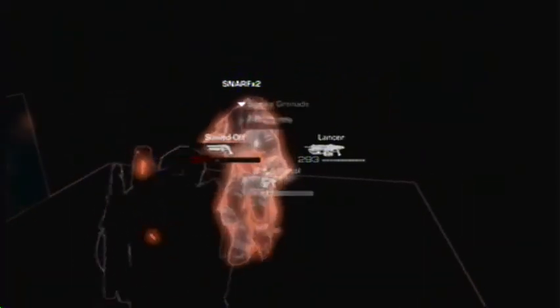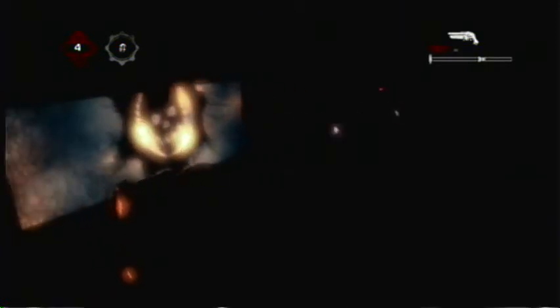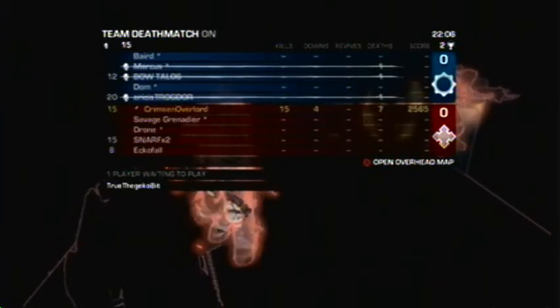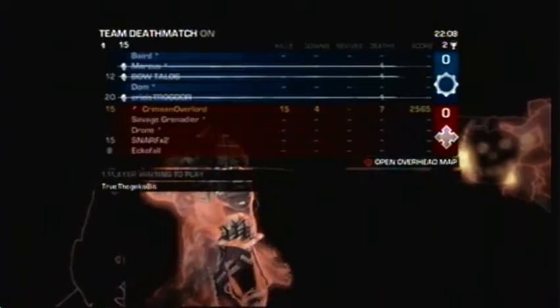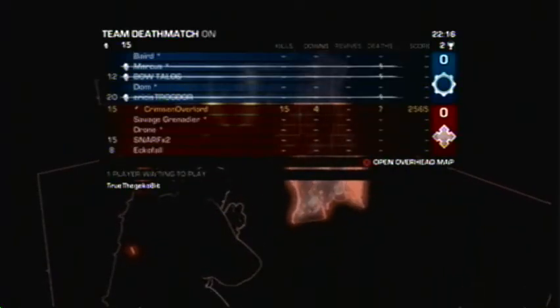Somebody finally joined. So I'm watching him. I had killed a couple people before he joined, and he joined right after one of them, so I put him on my team, and then they all left again. He's trying to get off the map because he doesn't know what's going on. I love this — everybody joins and nobody knows what's going on for like 30 seconds, and then all of a sudden they realize we're in a glitch map. That looks cool — I wish they always looked like that, that was awesome looking.